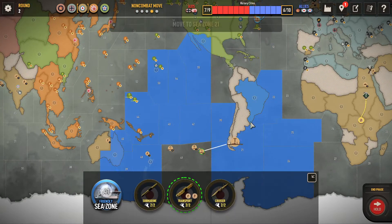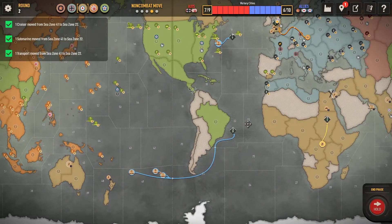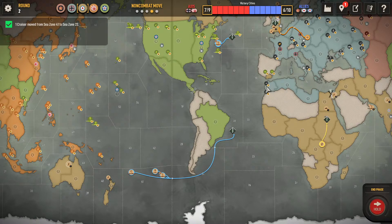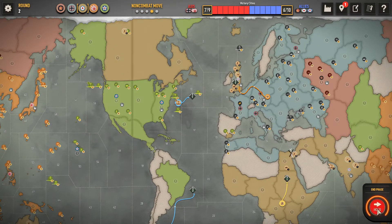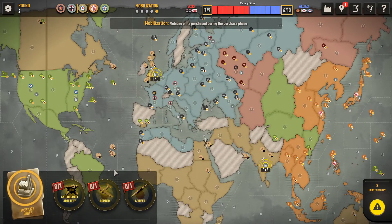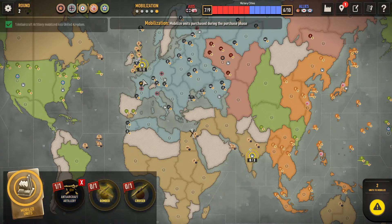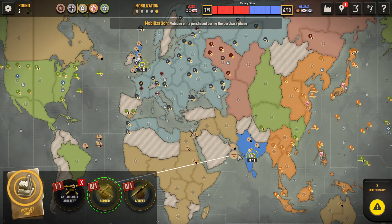Don't forget about these guys — they are coming to help. I might deploy them together and then come around and attack from the south. I now have to figure out where I want to put my purchased units. My anti-aircraft gun is obviously going to go at the factory, so they don't just do bombing runs. I have an extra AA gun now so that if they don't have any bombers at the moment, I'm prepared regardless.